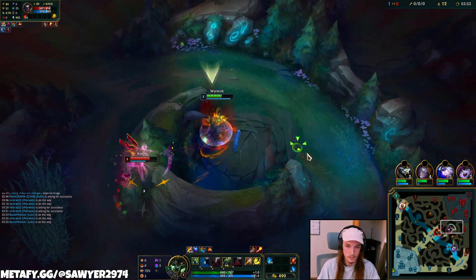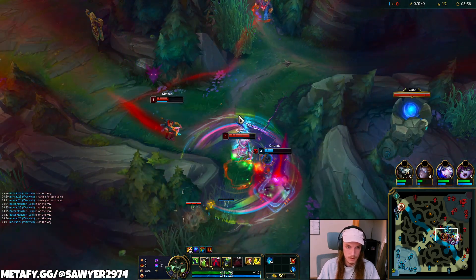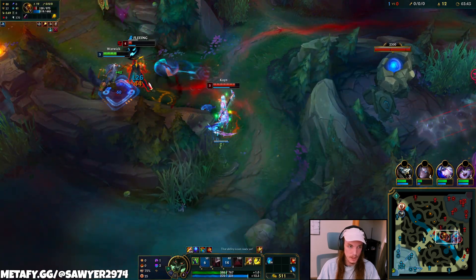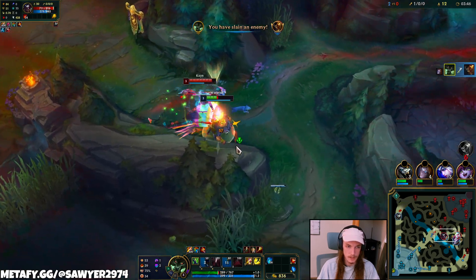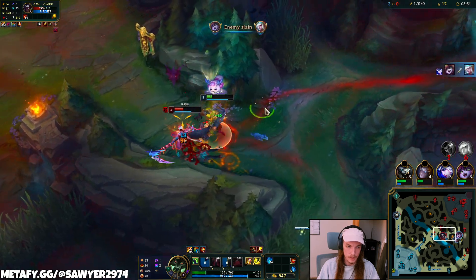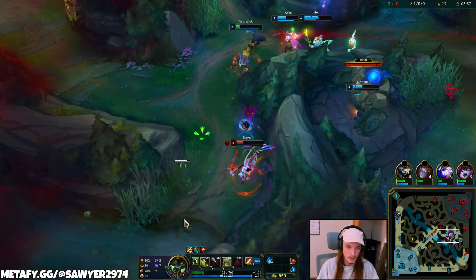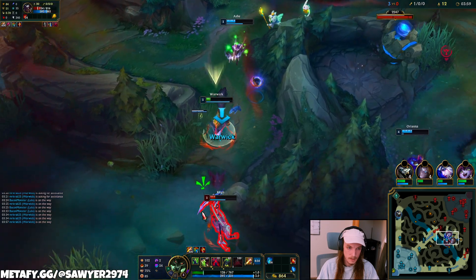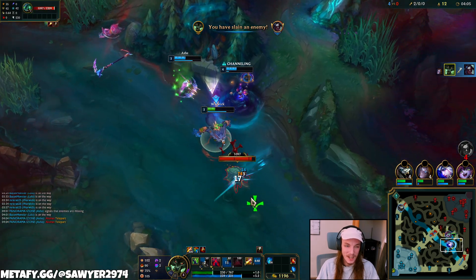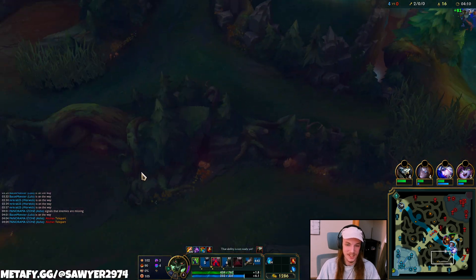Q, auto — nice, so he doesn't have E and that's a pretty long cooldown for us. E, auto, auto, Q, E, auto, auto — run! Auto, auto, Q, auto, moving, auto, flash, run! Give me the shield. Nice. We can't die. E, Q, auto — nice. So much effective HP from the autos, the red buff, the Q, and my E giving me damage reduction. Very nice.